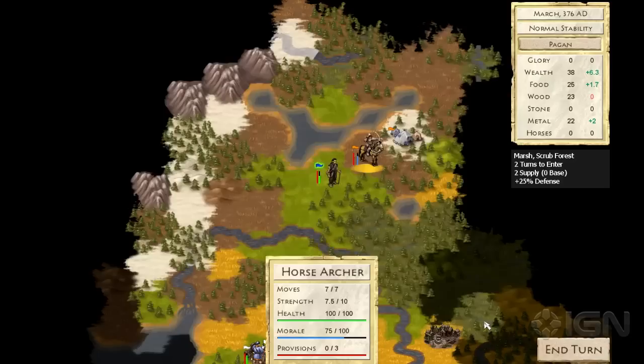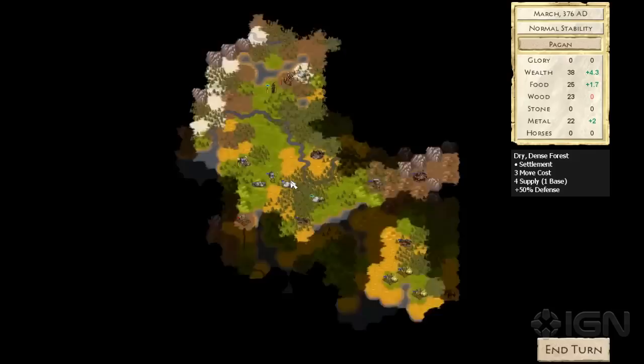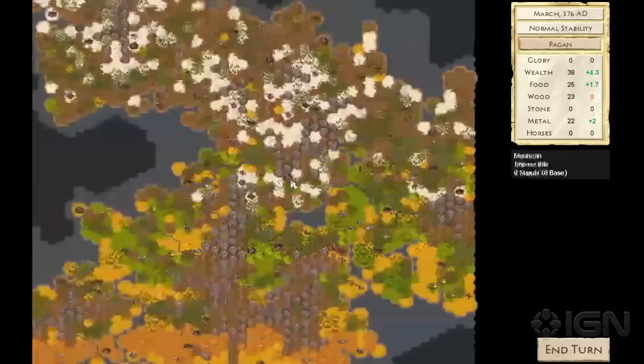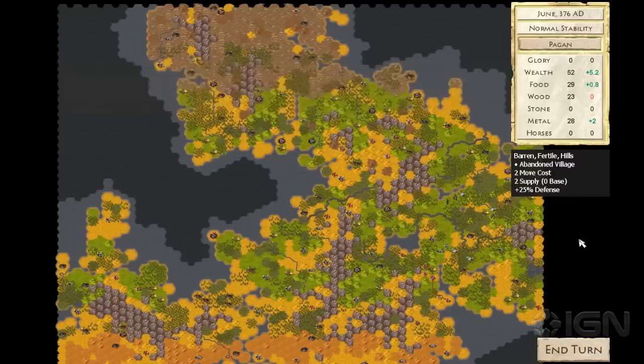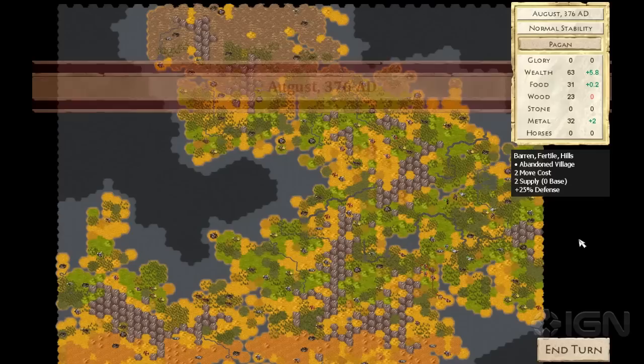That's a pretty good wrap-up of a lot of the features in At The Gates. There's a lot of other things I'd like to show you, but I'm afraid I'll have to wrap up the video here. I'll go ahead and zoom out and show you the full map and how the seasons change over time. If our game seems like something you'd be interested in playing, please consider contributing to our Kickstarter campaign. You can go to kickstarter.com and search for At The Gates — you'll find us that way. Alright everyone, thanks for watching. We'll see you next time.